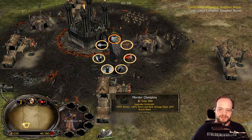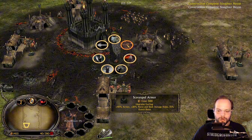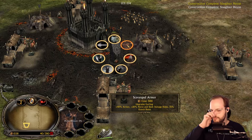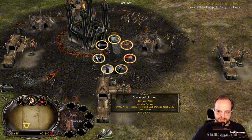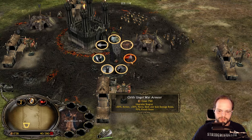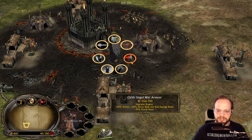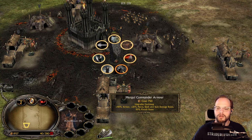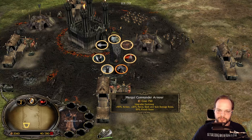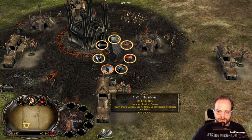We have Gorbag's Scavenged Armor — 40 armor, 20 pierce and slash damage resistance, and 35 knock resistance. Then Cirith Ungol War Armor gives 50 armor, 30 pierce resistance, slash and stab damage resistance, and 70 knock resistance. The Morgul Commander Armor for Gothmog gives 40 armor, 25 pierce, slash, and stab damage resistance, and 50 knock resistance.